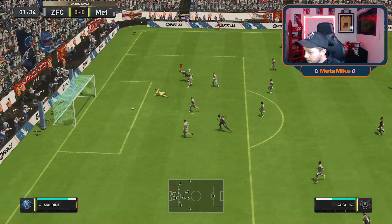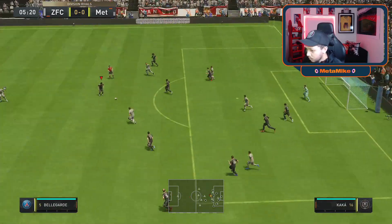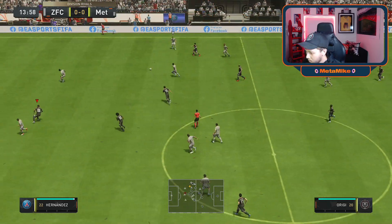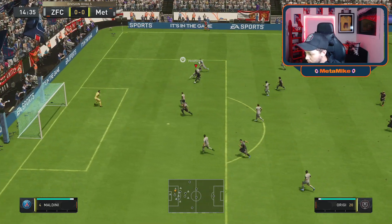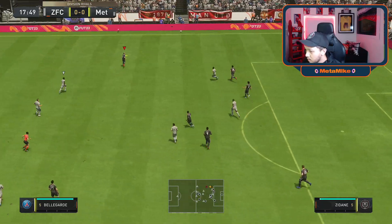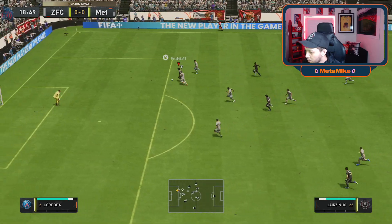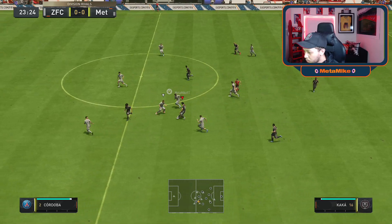This card is crazy — that shot is so unlucky because of the angle. He doesn't lack pace, doesn't lack skills — just an absolutely insane card. Very nice pass to Kaka, sending him through — he nearly gets an assist right there. Beautiful ball, that's just what I want. Unlucky on the finish. The step-over boost from him is beautiful.